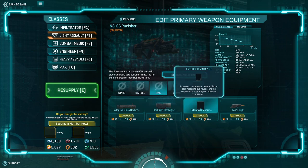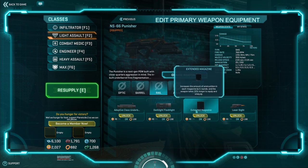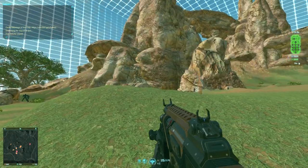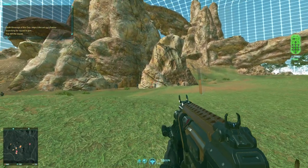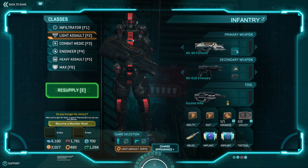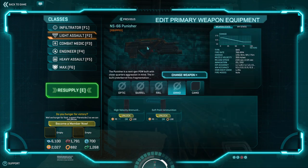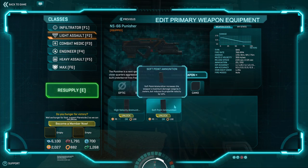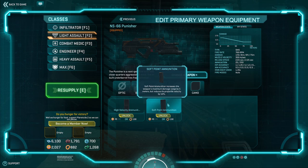You get your standard darklight. You have your extended magazines, which bumps it up to 30 rounds. And you have a laser sight, which actually tightens it up really well. I could see this actually being a viable attachment over the grenade launcher if you just wanted to kill people. And you also have HVA and softpoint, but it appears that softpoint's going to be the go-to attachment here.